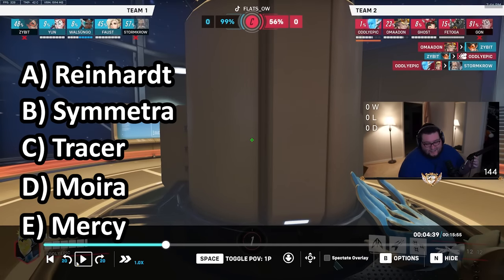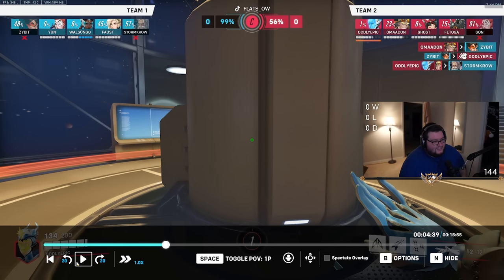The correct answer was Sym. The reason why was: one, in this rank the turrets would go bananas. Number two, Reinhardt only gives you 300 HP while Sym gives you 225, but your DPS on Sym is going to be way higher than on Reinhardt, and you just melt their shield. So you have your own Sym turrets versus that plus the ultimate. In the long run, Sym is actually a way, way better pick.